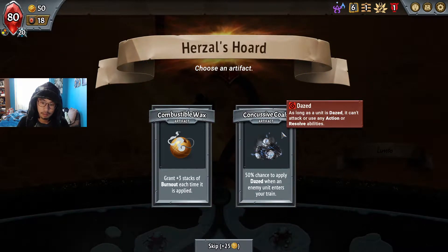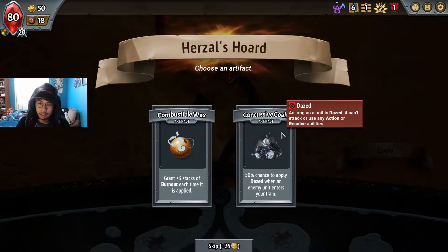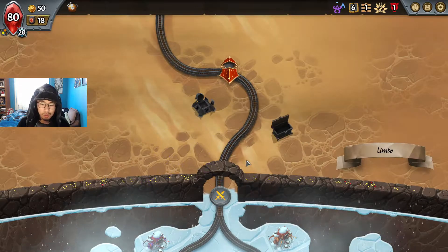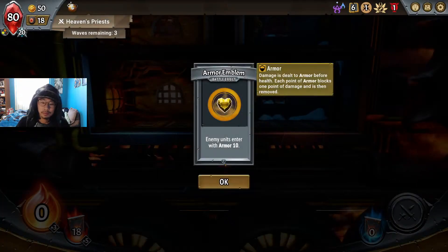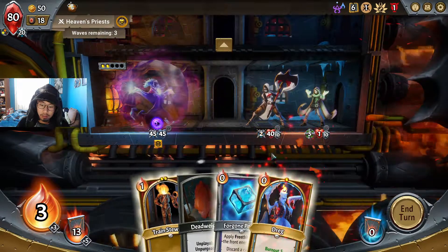I'll take Titan Channel. Give us something good — grant plus three stacks of burnout each time it is applied. I'm playing Melting Remnant. Okay, 50% chance to apply daze when an enemy unit enters — daze is so good. Let's try it. Most of the time I kind of want my units to die. Enemy units enter with armor, that's fine — I can handle that.